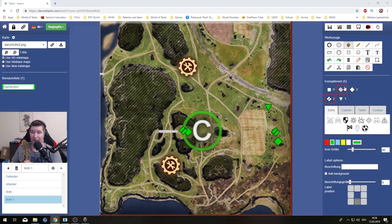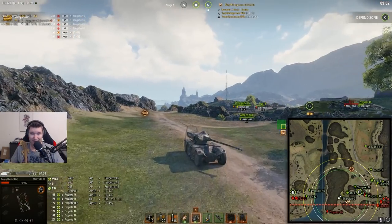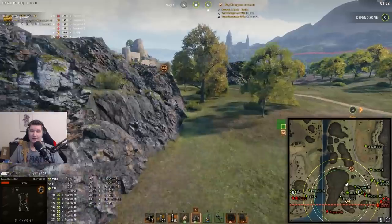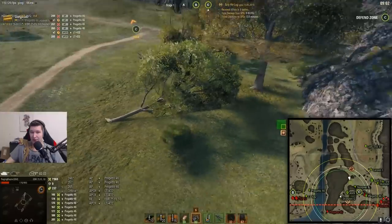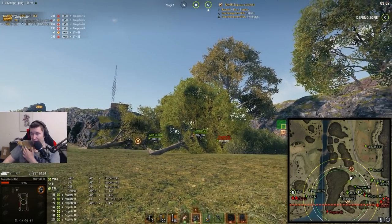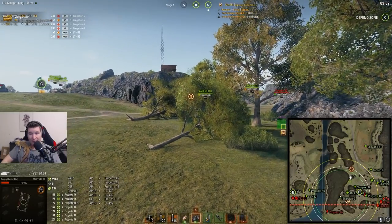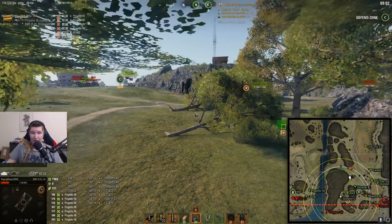When it comes to TD positions, another one you can use is over here. You might have already seen our Scorpion G standing behind there — it's not a bad idea, especially because you can push over those trees. Depending on what the enemies are doing, if they push over here, which I sometimes also recommend, it can totally work and help to keep the push back and support your allies defending here.